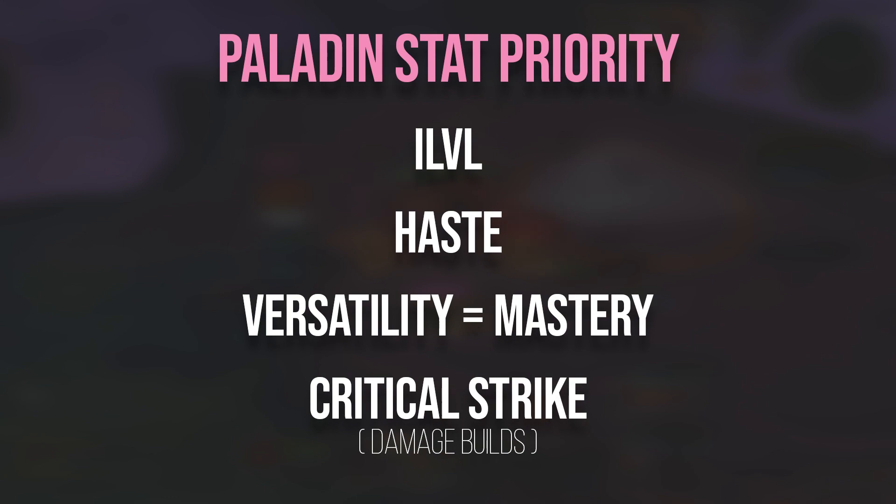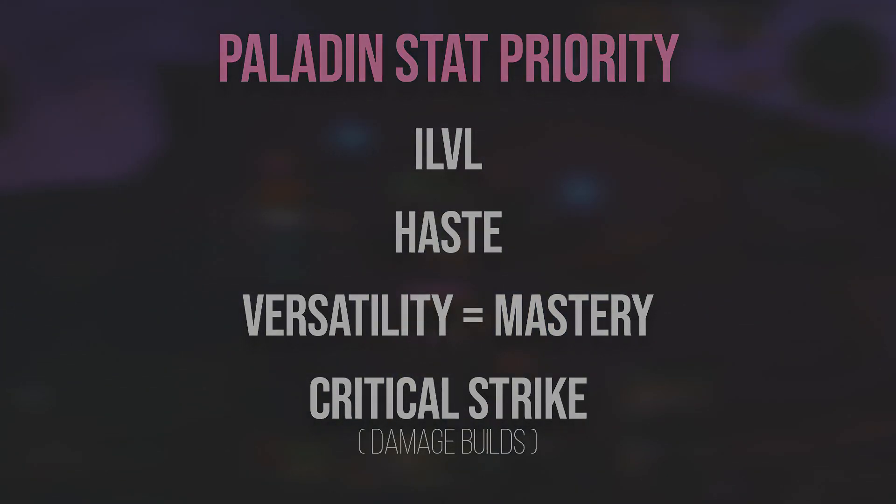Regarding stat priority, item level is going to be king. If you have the ability to choose your stats though, Haste will typically take precedence. After that, mastery and versatility can both carry defensive and offensive properties. Critical Strike sadly doesn't provide as much of a defensive benefit — it has some synergy with parry which can play into Grand Crusader or the tier set, but this seems much weaker than the other stats currently.